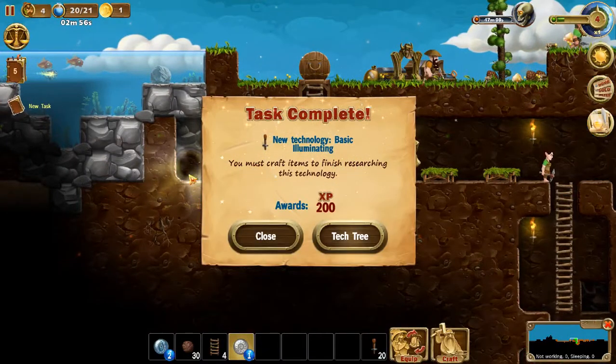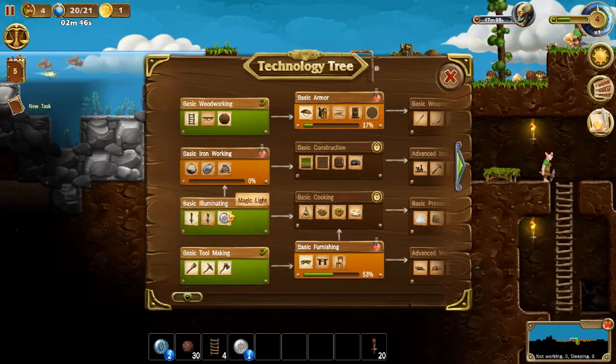I did that so I can complete that task and open up something else on the technology tree, which is iron working. We need iron working to craft nails, locks, and pots. Pots are for cooking, that's for your doors to lock your doors, and that there is for many other things like armor and more expensive stuff.